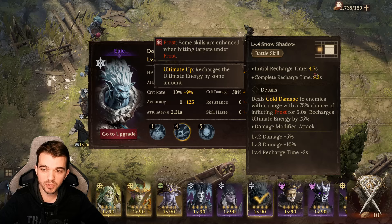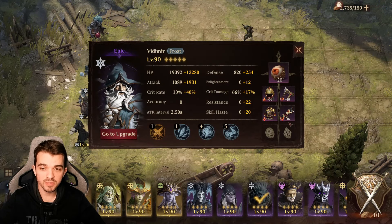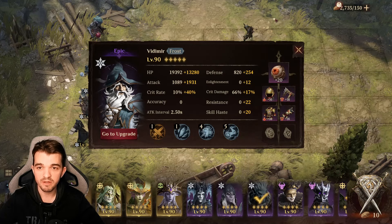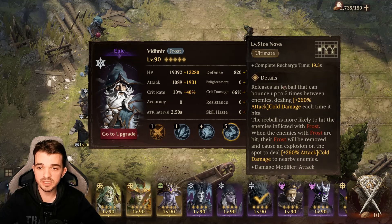Here's how this works: this hero is going to cast his battle skill at 4.7 seconds and then at 9.3 seconds. When he casts the battle skill and applies frost, he's going to recharge ultimate energy by 25. He's going to gain 15 attack up and hit heroes under frost. Then Vidimir — using epic gear with Diabol on him — his ultimate is going to play a great role here. We have five goblins, so the war mechanic will work perfectly.